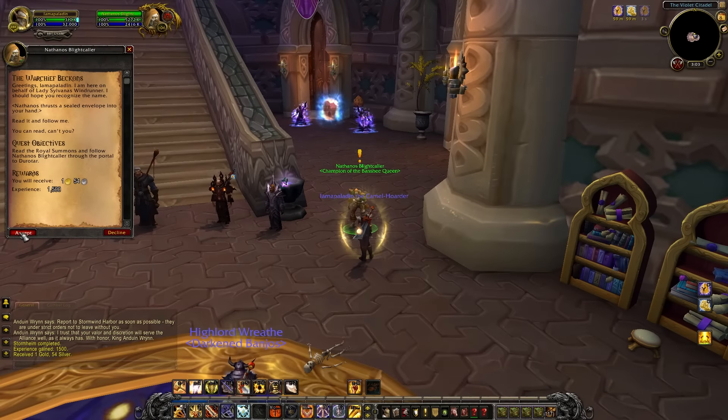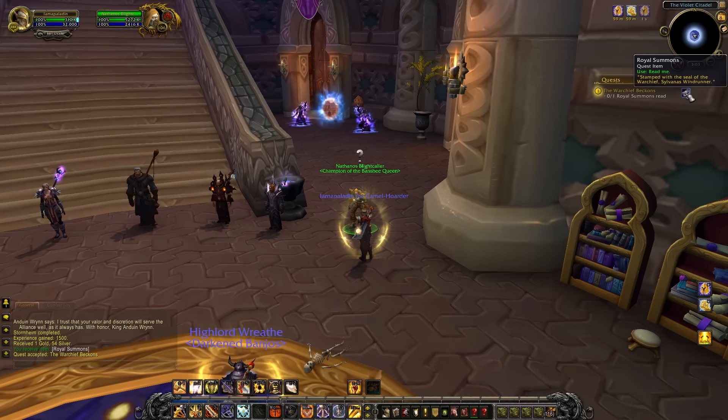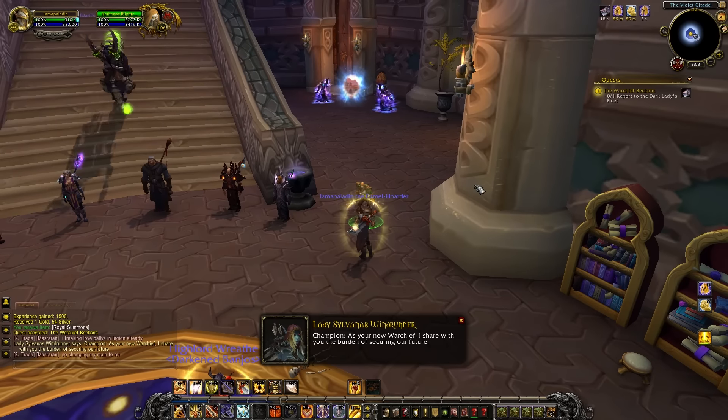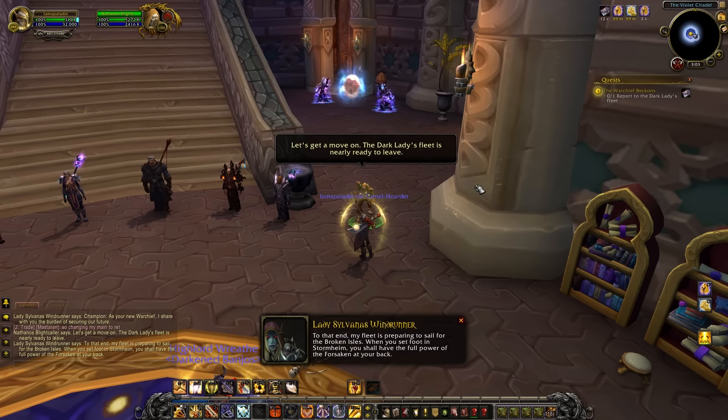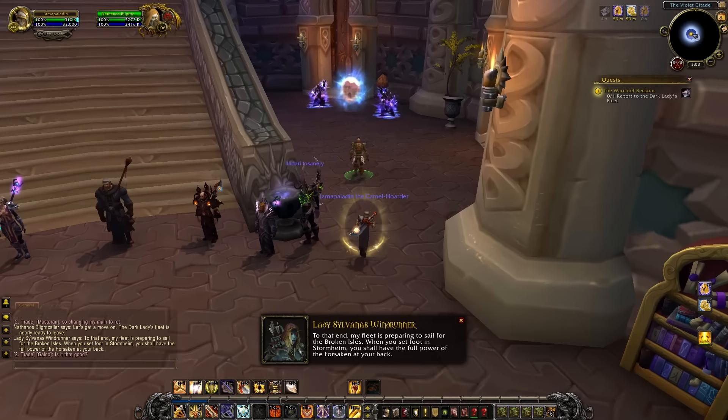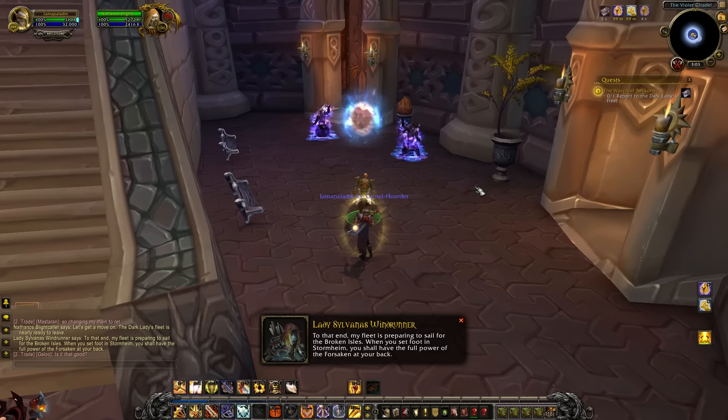You pop over to Dalaran and get given a letter. When you click the letter, Sylvanas speaks to you as you're reading it, as if it's like her speaking in your head. She tells you that as the new Warchief — because Vol'jin is missing at the moment — she wants you to secure the future of the Horde and that you need to help her. She wants to go over to Stormheim and she lets you know that you'll have the full might of the Forsaken behind you.